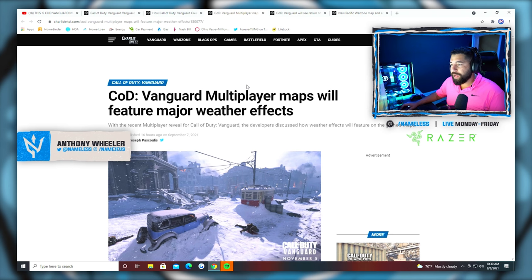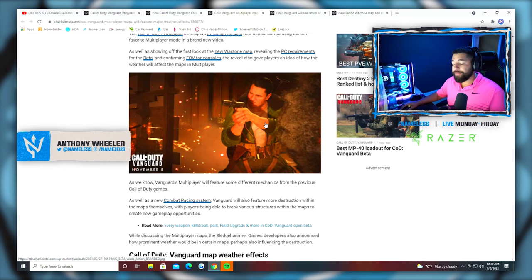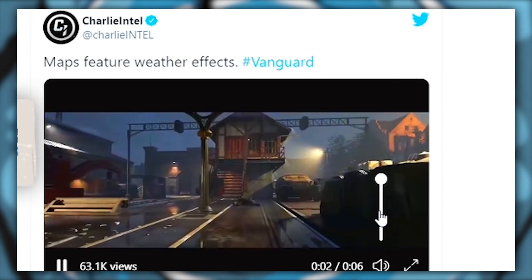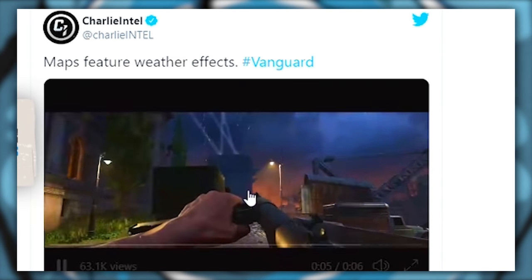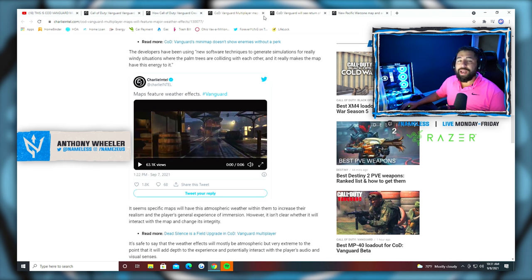Moving on — COD Vanguard multiplayer maps will feature major weather effects. This map here basically looks like a Call of Duty 2 map copy and pasted. Looking at what maps we have, there's the Hotel map which looked cool. The weather effects on maps like Battle of Berlin and Gavutu are crazy — it's just amazing how far video games have come. It's going to be raining on some maps, snowing on others, and you might even see a lightning bolt. It adds great attention to detail for a more immersive experience.